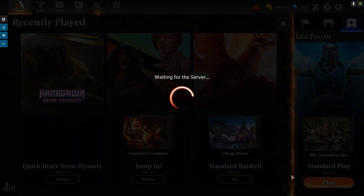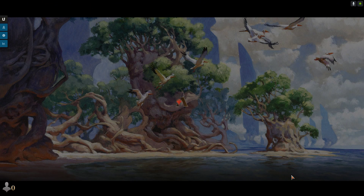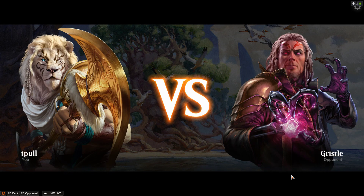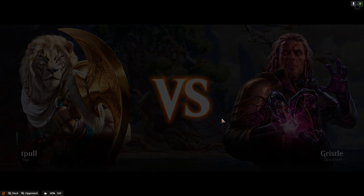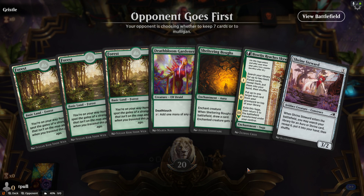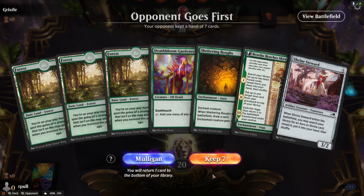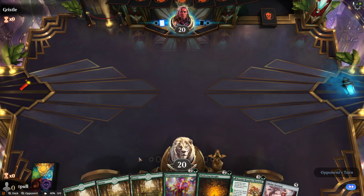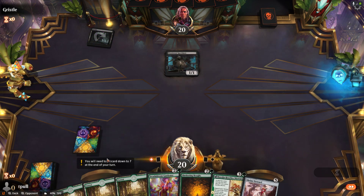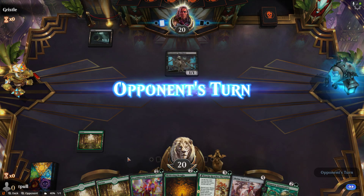Let's go one more time. This guy shouldn't quit on me — his name's Gristle, he's tough. No shrine, but a Steward, which is good enough. This could be an aggro deck though — I might not have time. His life total is greater than mine — he's winning!